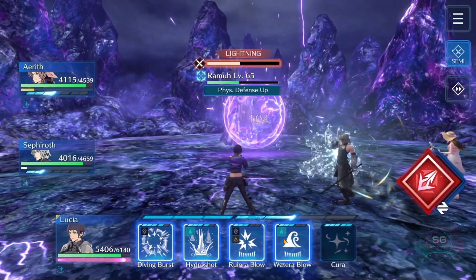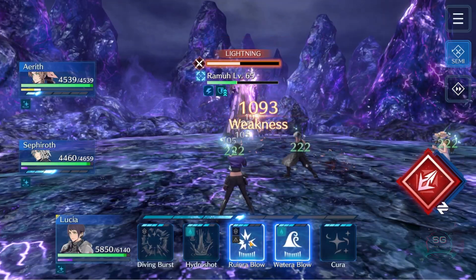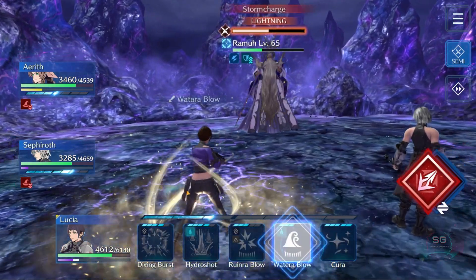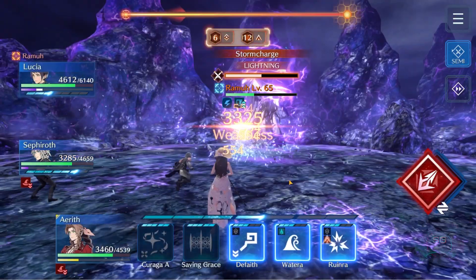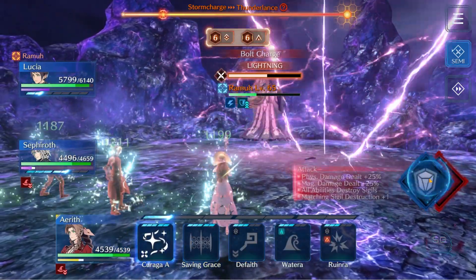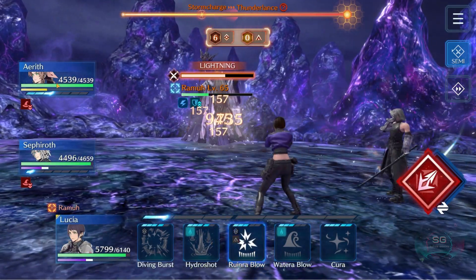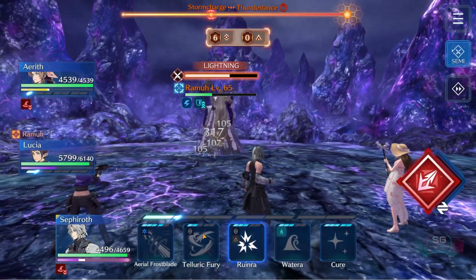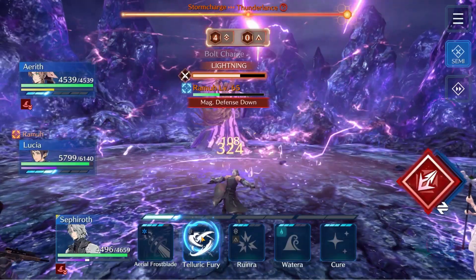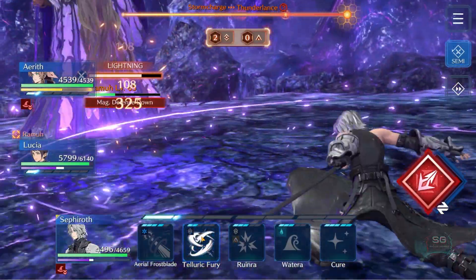Then it is back to spamming Water, then another stream phase. I can afford to heal up. Same strategy — once the triangles are broken, use ATB to Lyric Fury from Nameless. Helps me get through the diamond phase.